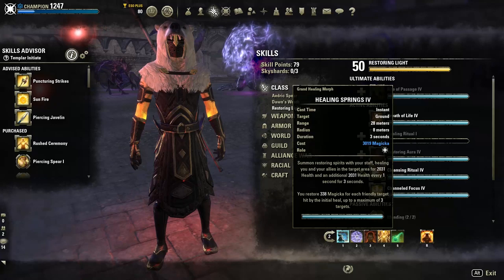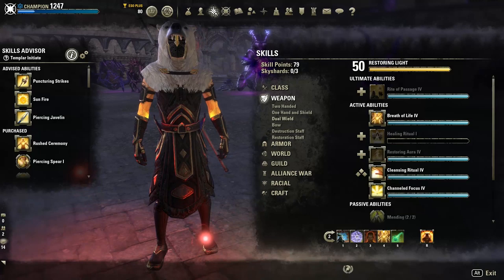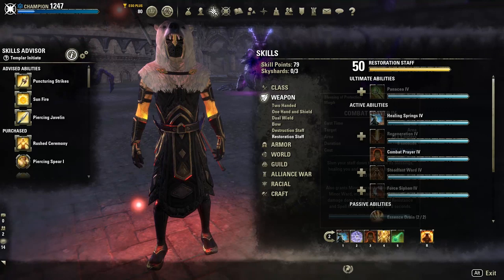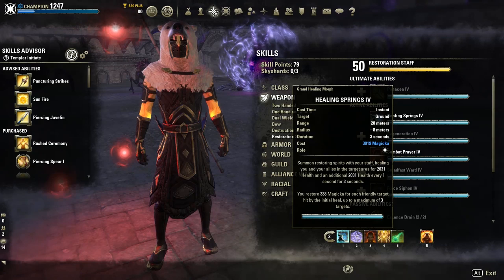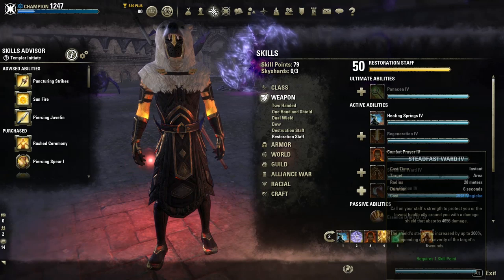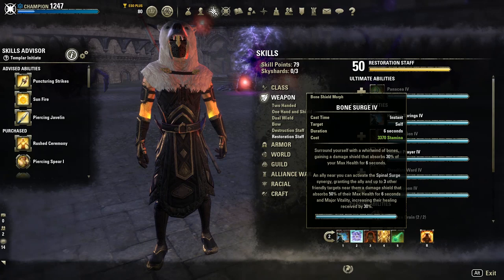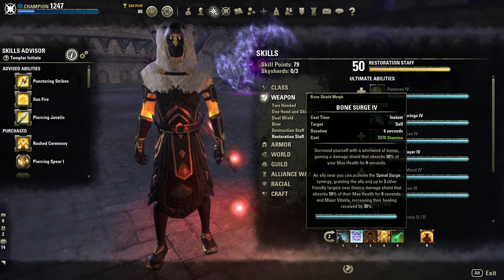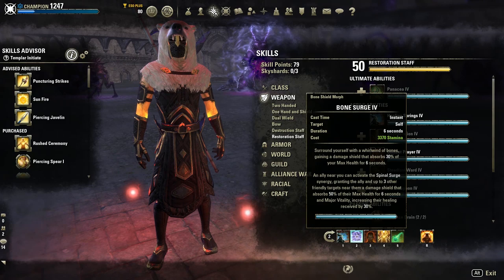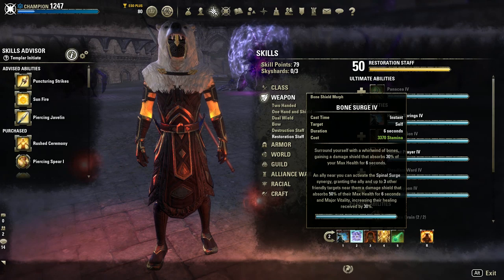On the front bar for the Resto staff, we have Healing Springs. A lot of people ask whether to use Illustrious Healing or Healing Springs — honestly it doesn't matter much, but I prefer Healing Springs to keep my sustain up. I don't think Illustrious Healing makes a huge difference for Cloud Rest, especially with the upcoming nerf to healing output. We have Bone Surge, mostly used in situations where people might die — like when orbs are dying, there's a sorcerer flare, and incoming meteors or other damage. Someone in the stack can synergize it.